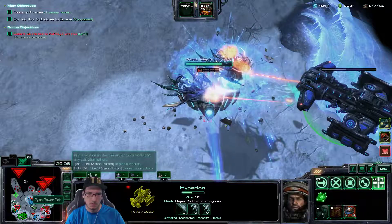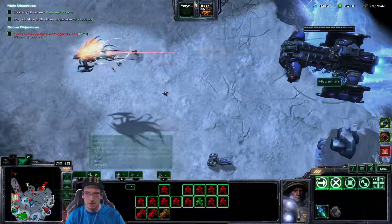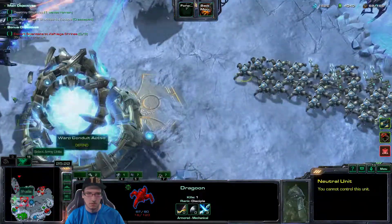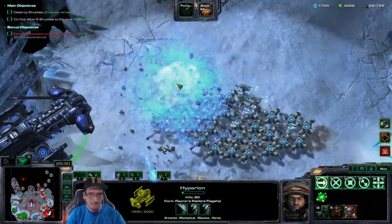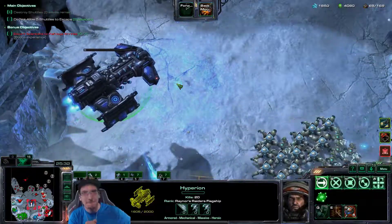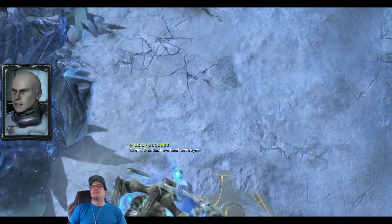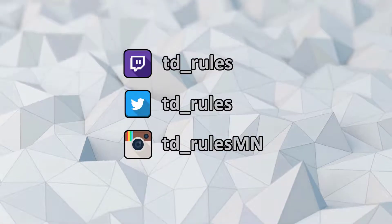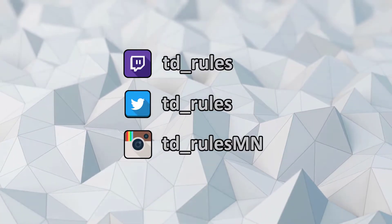I think you just gotta take out one side, then you win. Just don't die to propagators. I killed the right side! I have Yamato cannon — Yamato cannon! Nice. A well-deserved victory — the shuttles have been eliminated. Jesus Christ. That was kind of fun. That might have been the hardest, most intense one of the week.